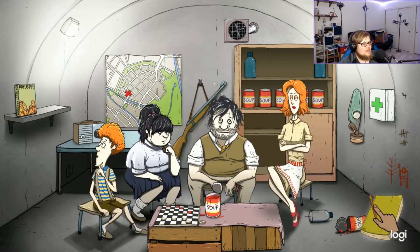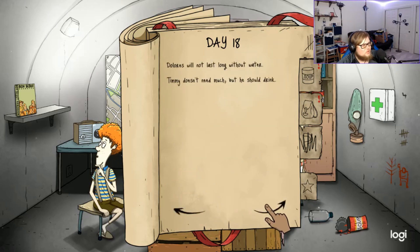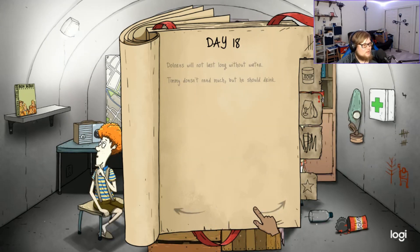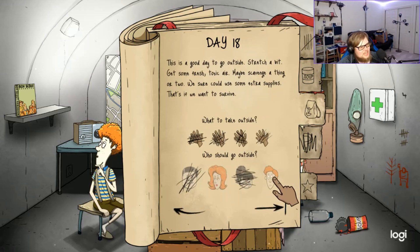Ted still looks absolutely drop-dead exhausted. When we were taking cover in the shelter we barely had time to grab anything, so the checkers set is missing half its pieces — Timmy has still been enjoying himself though. Ted's stomach is rumbling and he's still tired. Mary Jane is tired too. Dolores won't last long without water. Timmy needs food. We'll send Timmy out with the gas mask — I want to keep the gun here for protection.